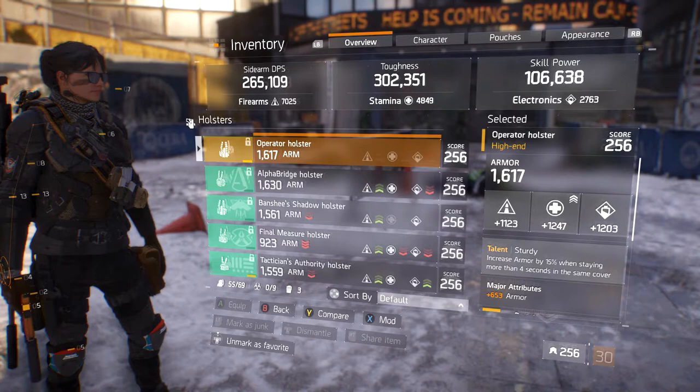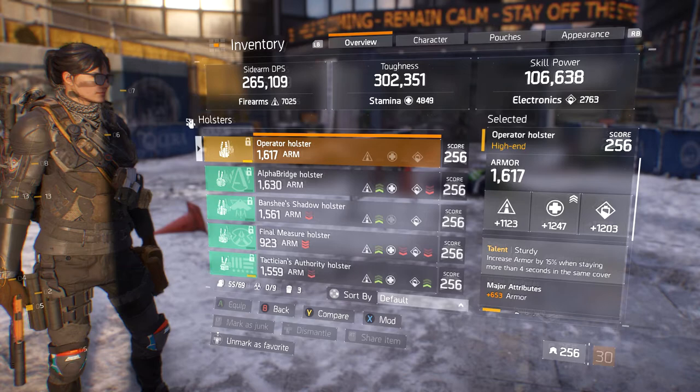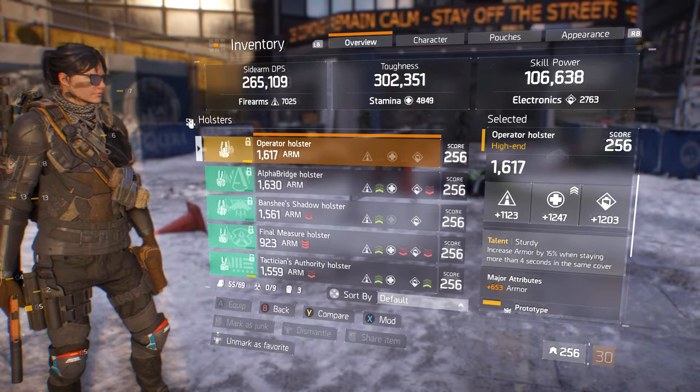For the holster, I kind of just found this one — I need to get a better holster, I don't really have a good one right now. The stats overall are 1123 firearms, 1247 stamina, and 1203 electronics, 1617 armor, major attribute 653 plus armor.